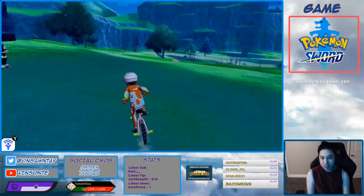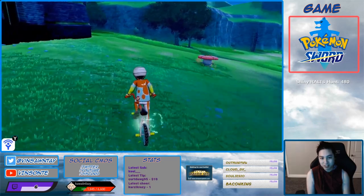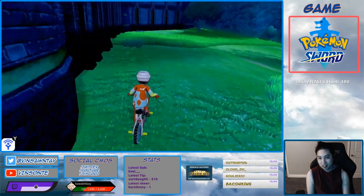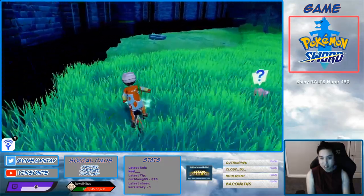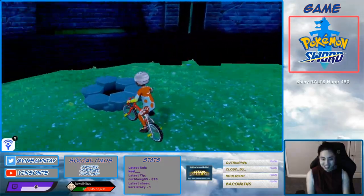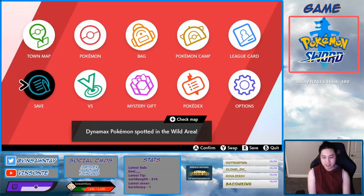This spawns at 15% for a five-star. Just turn left and get through this patch of grass, and this is the den. What you want is a purple den, so save here.